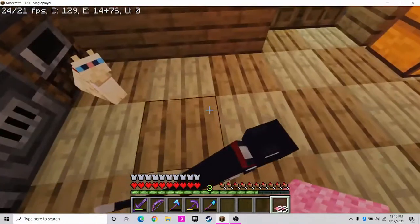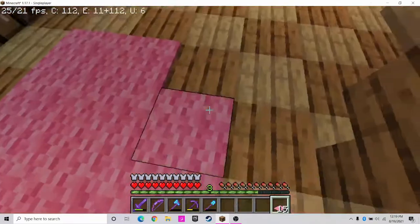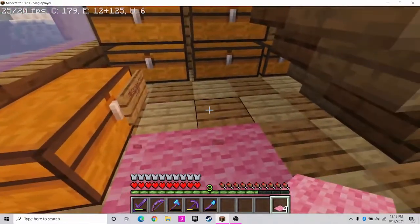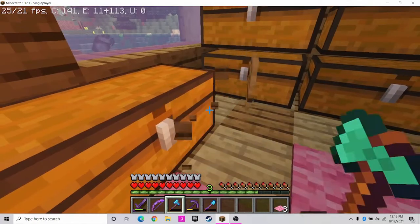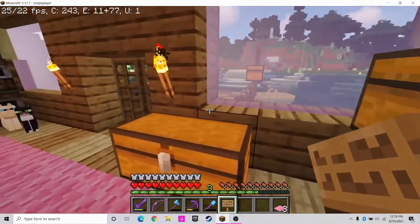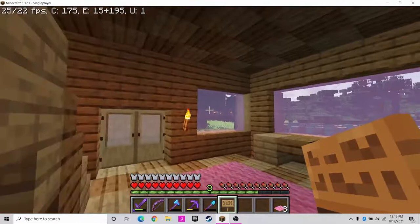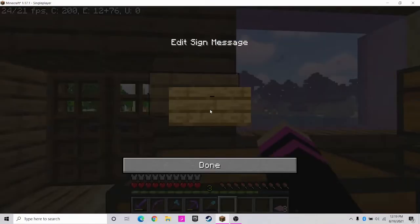We're going to cover this with carpet right here, and then have carpet leading over here. Oh, I can't because there's a sign on the chest — let me take this sign off. I can actually remove these torches because I'm going to change them out with lanterns. Then right here I can put a sign that says 'Materials for Building.' Let me change that to a capital B — 'Building.' There we go.